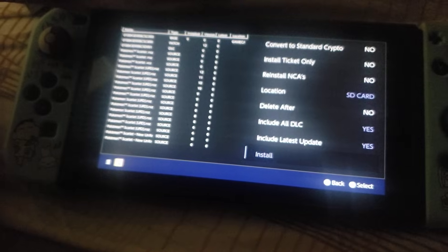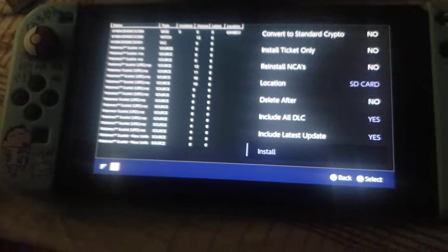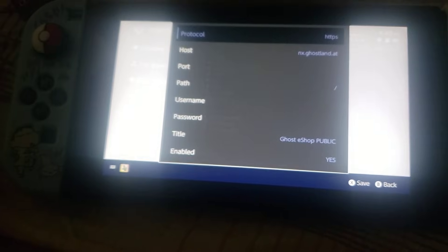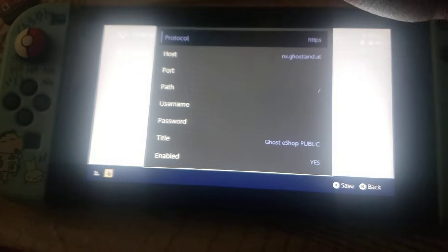That's the free shop for version 20.3.0. Just highlight this — gandalfsax.com, and set it to eshop public. That's it for the Tinfoil shop setup.